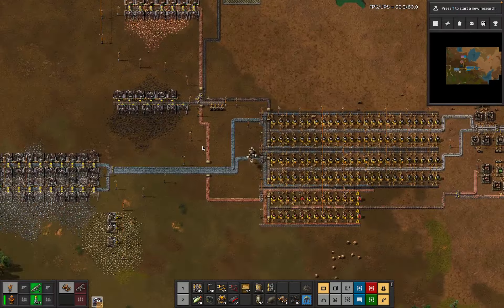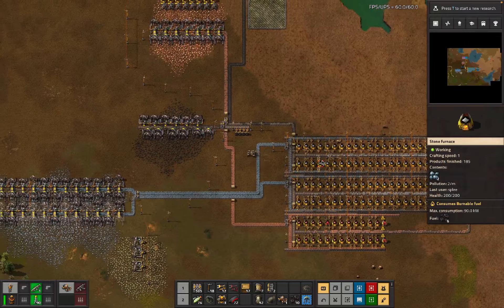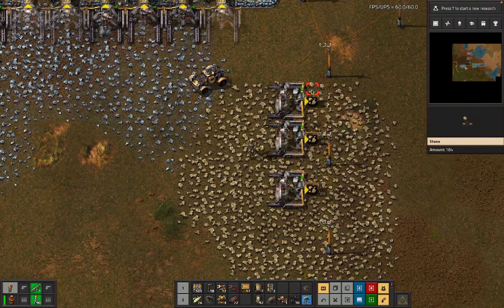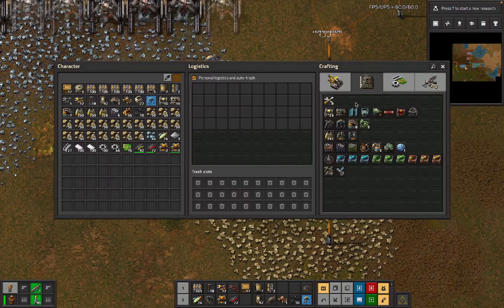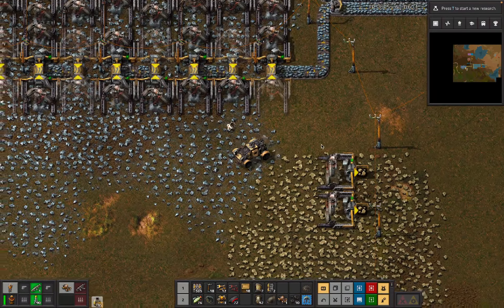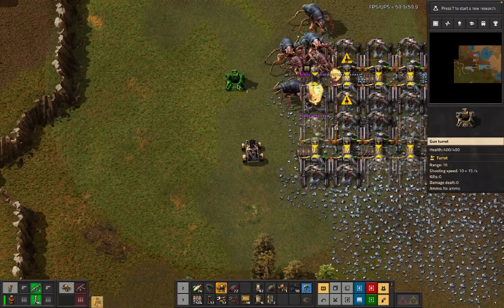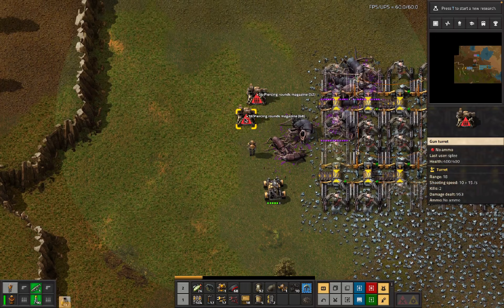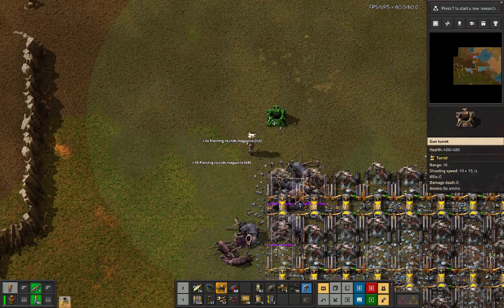You guys have got your inserters - I don't think you guys are lacking on inserters, you're just lacking on mining drills, not overly surprising. Oh hey, we happen to be in exactly the place to defuse this little attack.